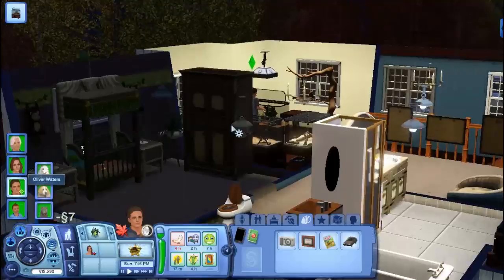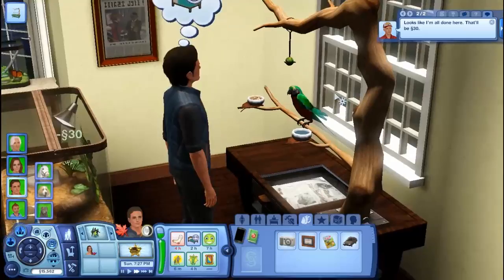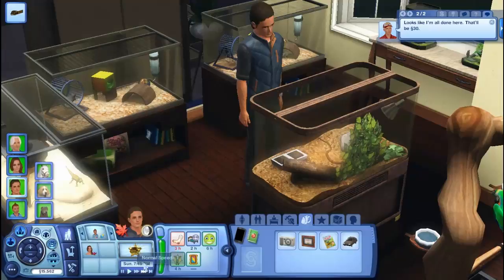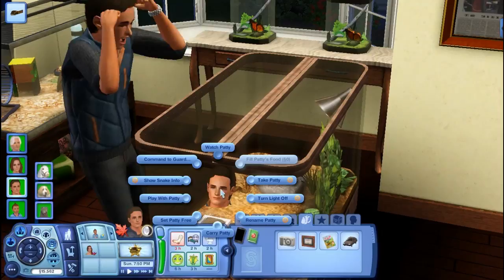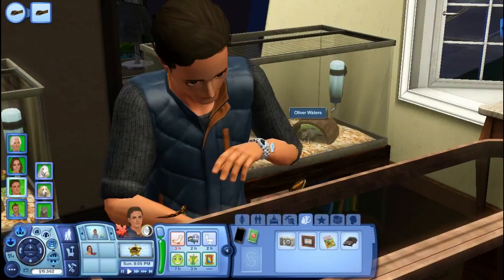Let's go ahead and play with the animals. Let's teach Penny how to talk — let's get the greetings down, the basic hello. She's not in the mood to talk to Oliver right now. Let's play with Patty the snake. He got bit — okay, let's go ahead and put away the mini python.